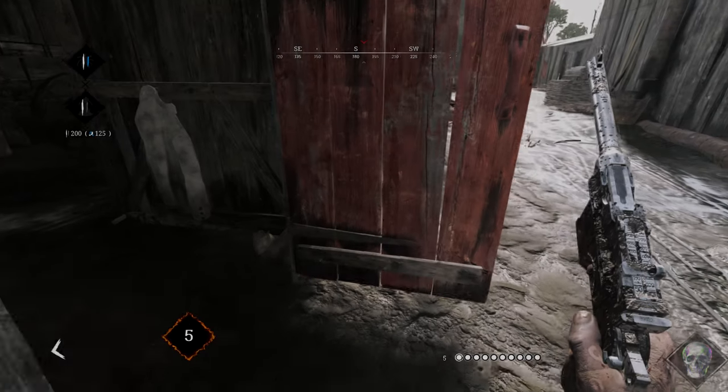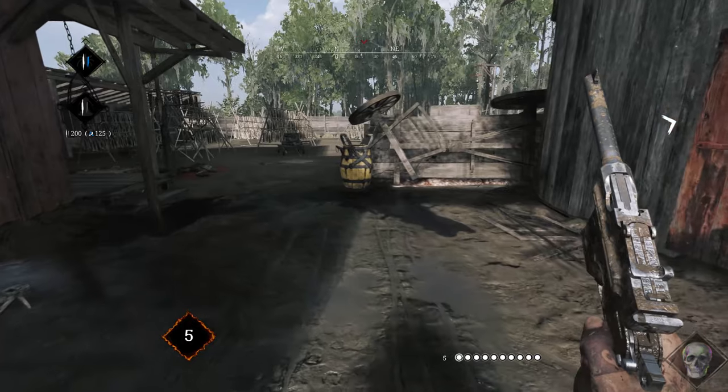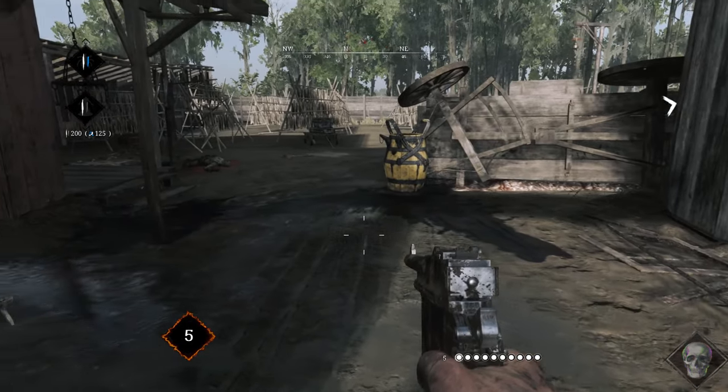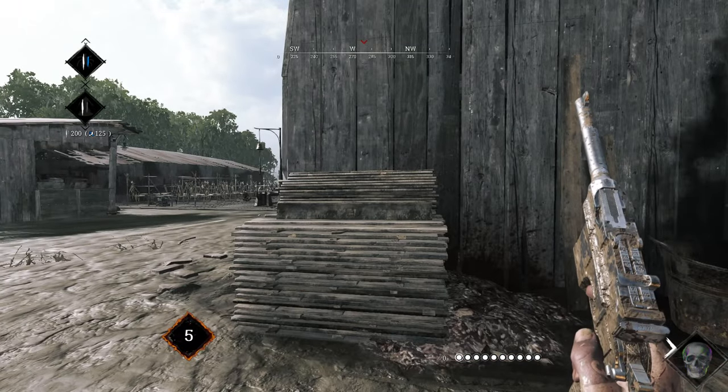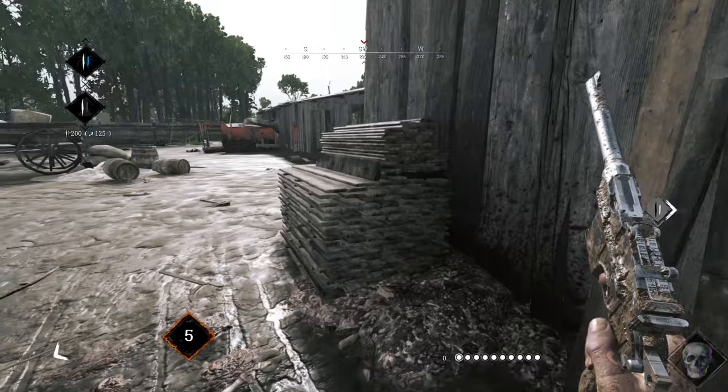If we move outside we can notice immediately this big oil puddle that can be used to stop attackers and push them where you want them. This pile of wood may look useless but it's in reality bulletproof and can be a great emergency cover or a ninja attack spot.